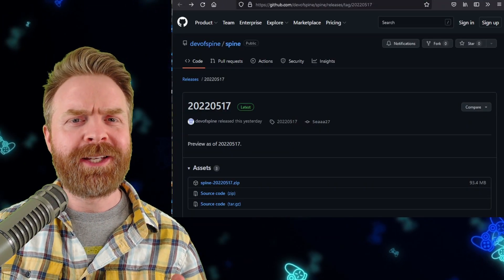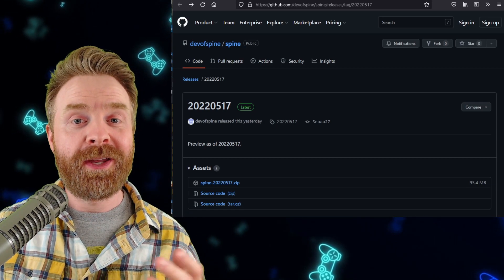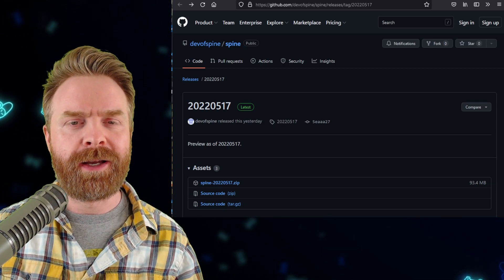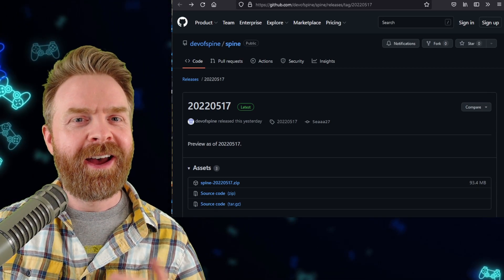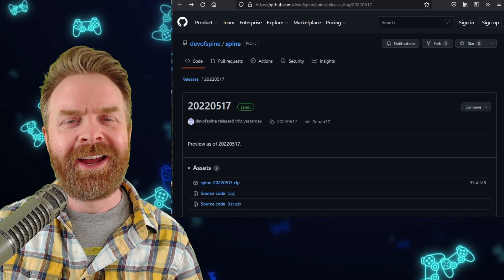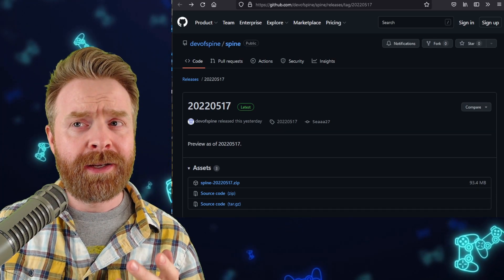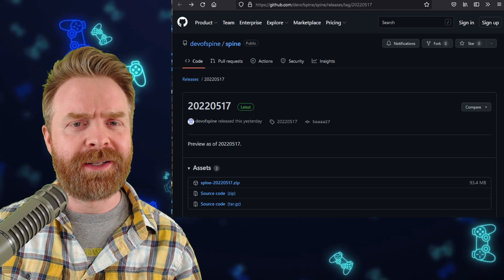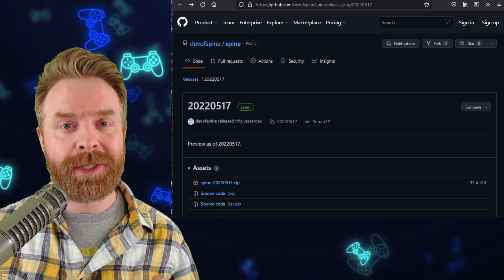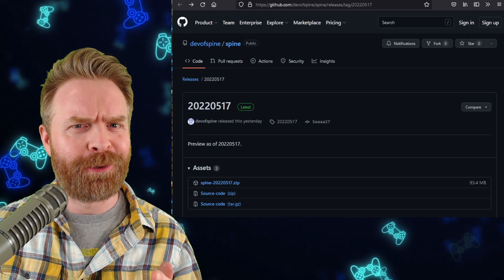Next up, we're talking about PlayStation 4 emulation on PC with Spine. There is a brand new release of Spine available on GitHub. I haven't seen the full changelog yet, but it appears there are some audio fixes and possibly a thing or two else. I'll leave a link in the description below — it is 100% free if you want to check it out.